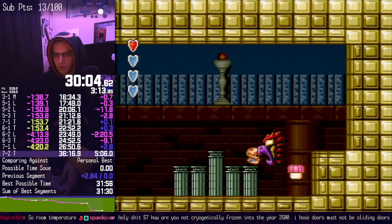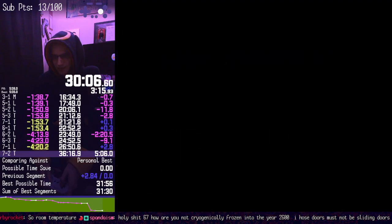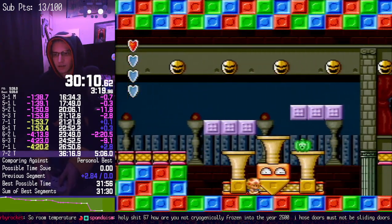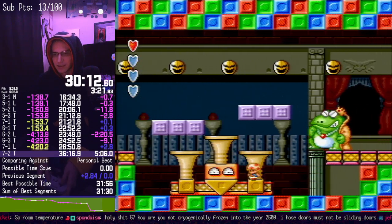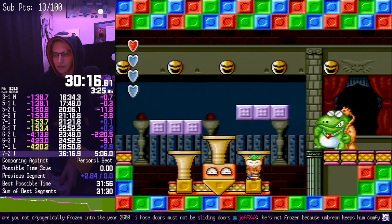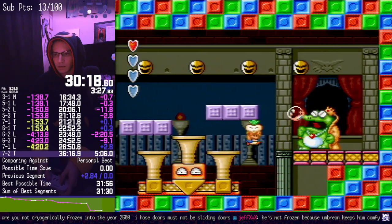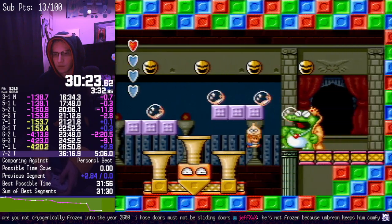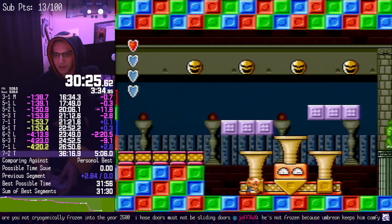Oops. Actually being small makes it easy to hit — also easier to get hit by a bubble and die.